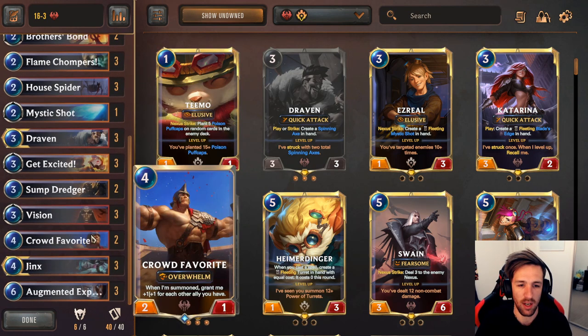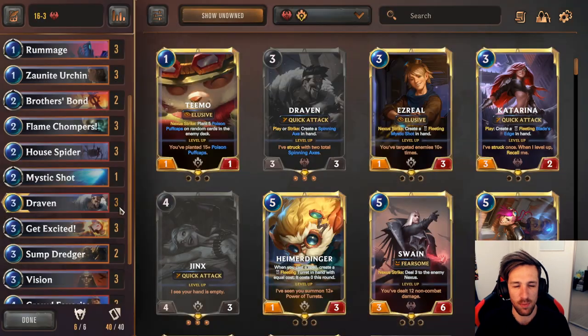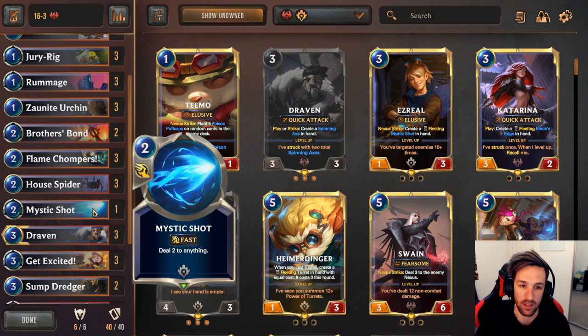In this list in particular, we are going to be running Crowdfavorite. Your early game board will get checked eventually, but not before your Crowdfavorite comes down on curve sometimes, which can help to punish and push lots more damage. Outside of that, just one Mystic Shot — it's much more of a board-centric based deck. Mystic Shot is one of the more cuttable cards in this list, although it can be used for reach over the top.